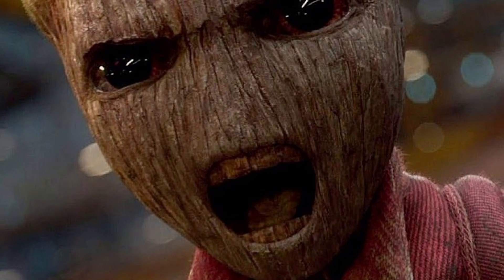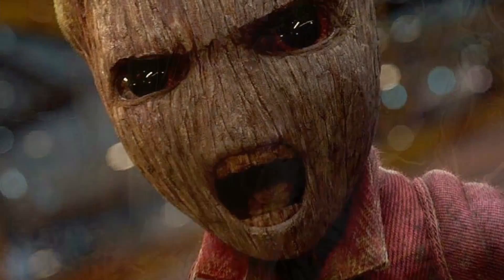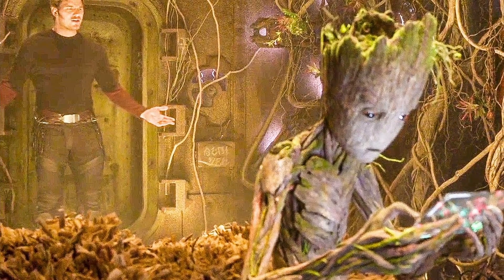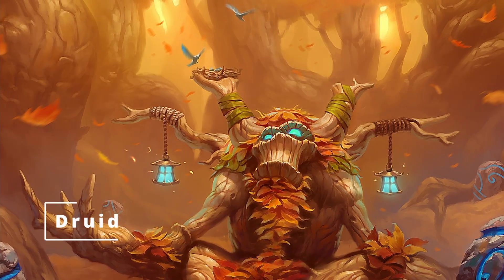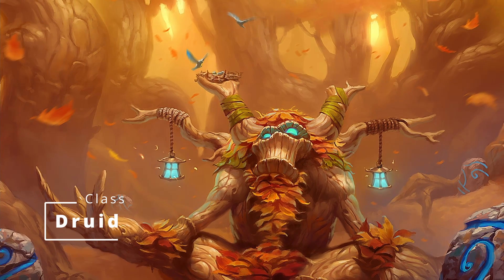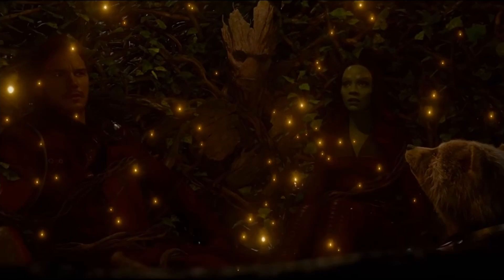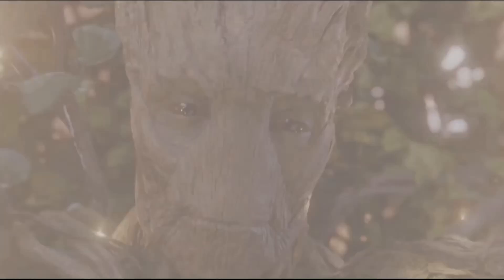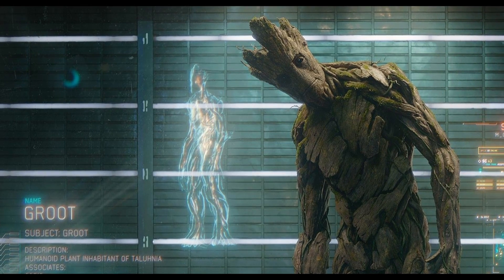As you figure out where to allocate points for Groot, make sure you dump Charisma, because most people don't really know what he's saying, and those that do tend to be dealing with his more angsty teen phase. So Charisma is definitely going to be a dump stat. Otherwise, put everything you can into Wisdom and Constitution, because it should be no surprise that we're going Druid. He doesn't really transform into other creatures very often, so we're best not focusing on Moon Druid. There's really two types of Druid that make sense: Circle of Spores, but that's more about releasing poison into the air, so we go with our second option: Circle of Land. You can choose a particular land, and we're going to pick the Forest.